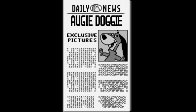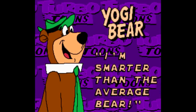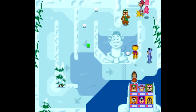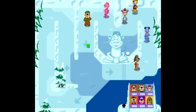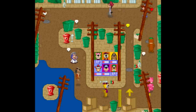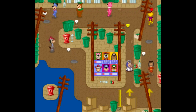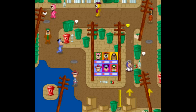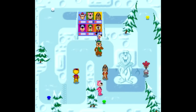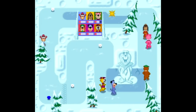All the Hanna-Barbera stuff here is done well. Every character looks just as they should, with the 6 playable characters being Yogi Bear, Huckleberry Hound, Quickdraw McGraw, Snagglepuss, Hong Kong Phooey, and Top Cat. You'll also see lots of other characters show up in the race to interfere. Each playable character has their own advantages and disadvantages — for example, Huckleberry Hound is easier to control and great at cornering, but his top speed sucks. Quickdraw McGraw is the fastest character, but his acceleration is really slow, so it takes a long while for him to get going.